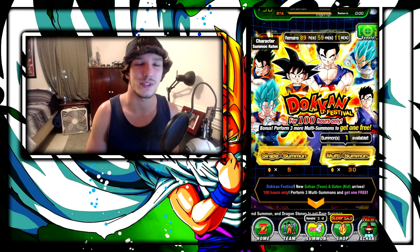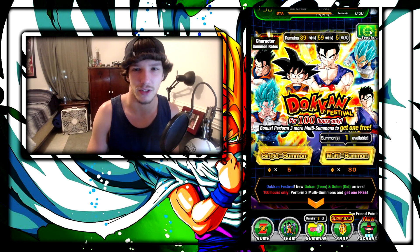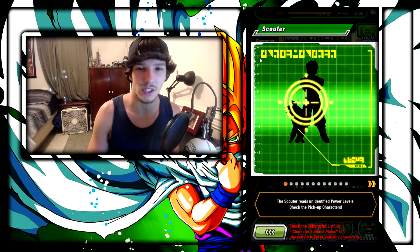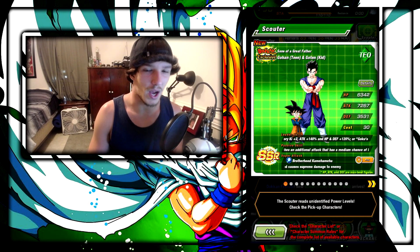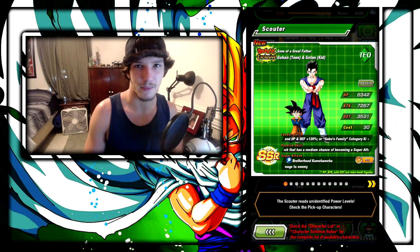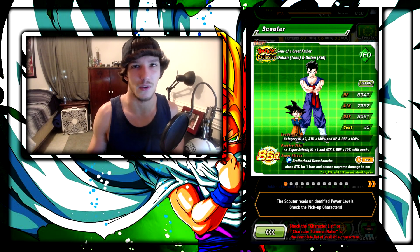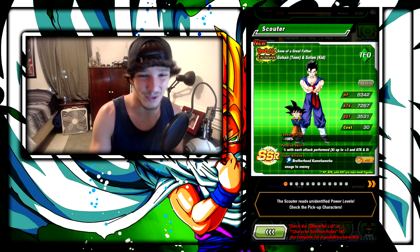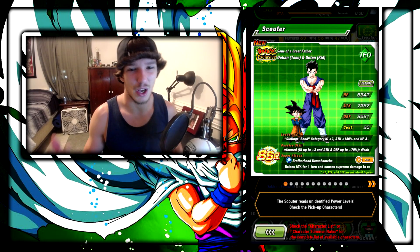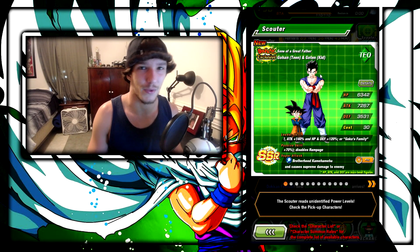Today we're back on Dragon Ball Z Dokkan Battle and we're going to be summoning on the brand new Goten and Gohan LR Dokkan Festival banner. We're going to go over the units very quickly. This Goten and Gohan aren't the best LR out there in my opinion, but it is a new LR I can use them and it'll be dope to have them. They can be run on three teams.